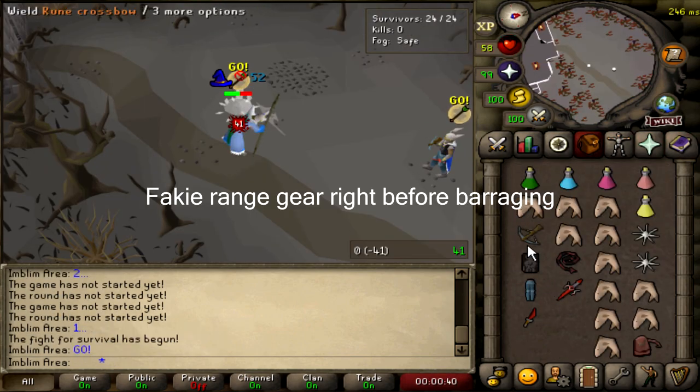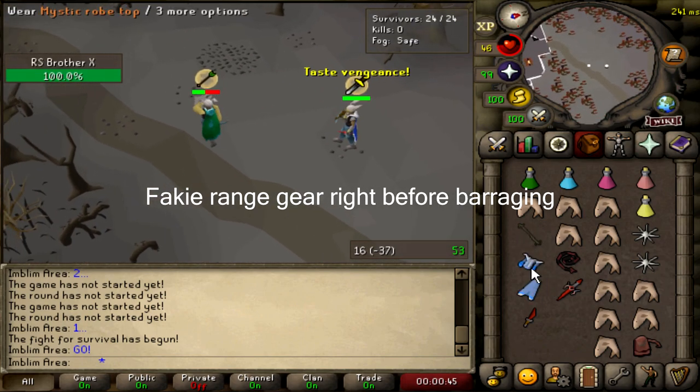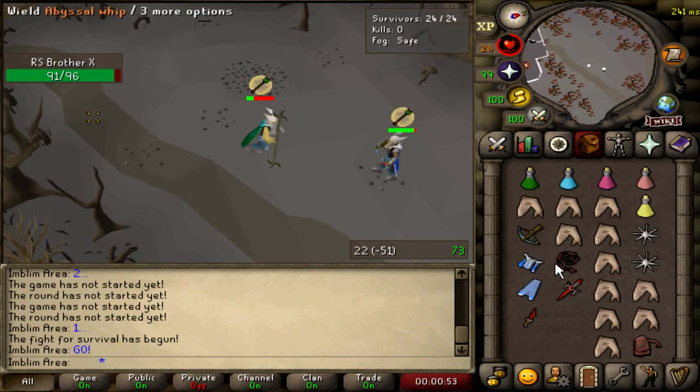More common fakies are through gear fakes. If you're in your range gear with your crossbow out, your opponent is going to pray range, but if you quickly switch to all your mage switches then instantly go back to your range switches a tick later, there's a chance they've changed to pray mage just in time for you to bolt them off prayer. This obviously works the other way around too — if you're in your mage gear, you can quickly switch to your range gear right before you're supposed to barrage, and they'll change to pray range, then you switch back to mage gear and hit a barrage. It's a little harder because you have to be quick, but as you get better you'll be able to do it no problem.